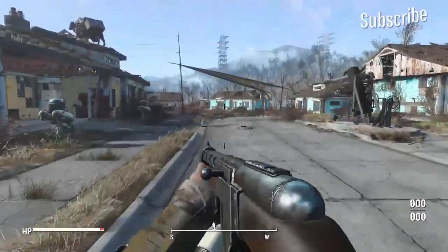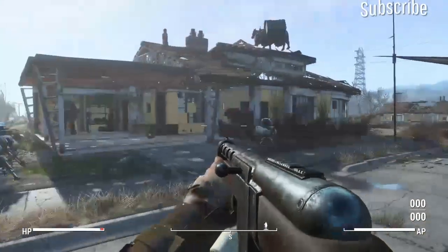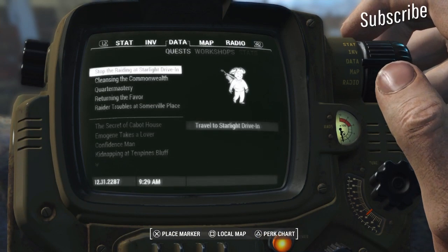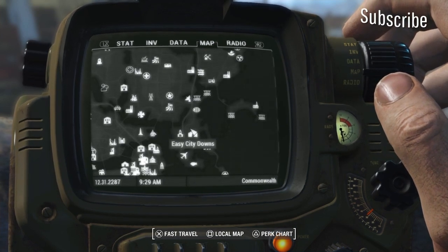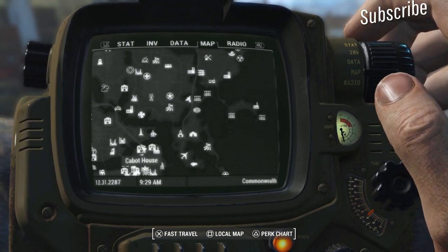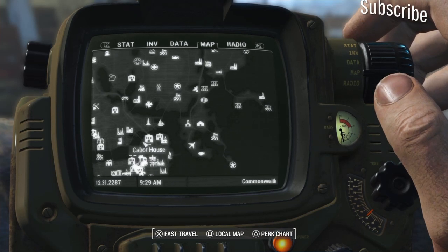Fallout 4 ammo duplication glitch. I used to make tons of these. So the basics of this is that you go down to the Cabot House.